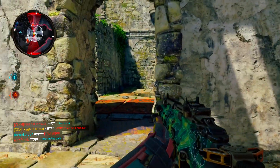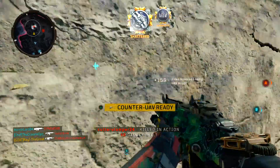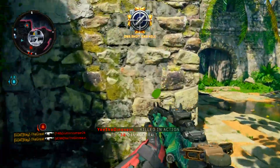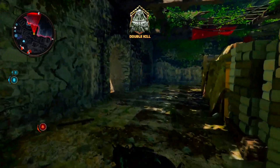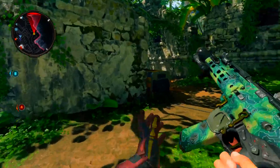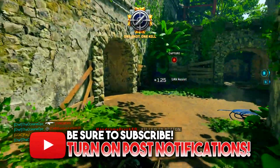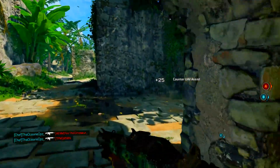Hopefully you guys did enjoy this quick short video on how to unlock all camos in Black Ops 4 — how to get dark matter, how to get diamond, how to get gold. I hope you guys did enjoy these tips and use them. Hopefully you'll be one of the people to have dark matter pretty soon. Hope you guys drop a like, comment, and subscribe if you are new. Stay blessed, it's your boy Ray the Great, and I will see you guys in the next video.